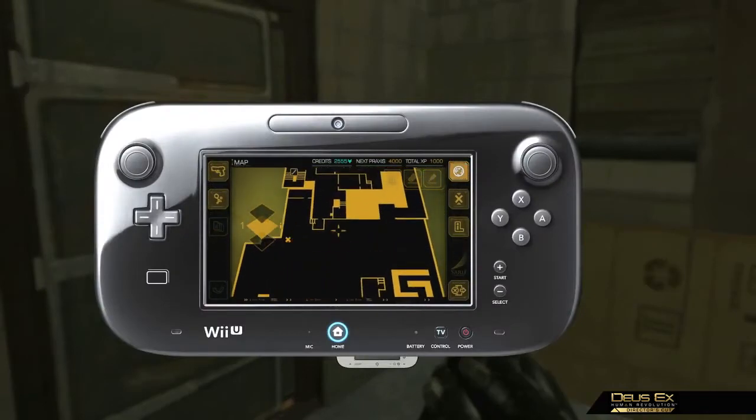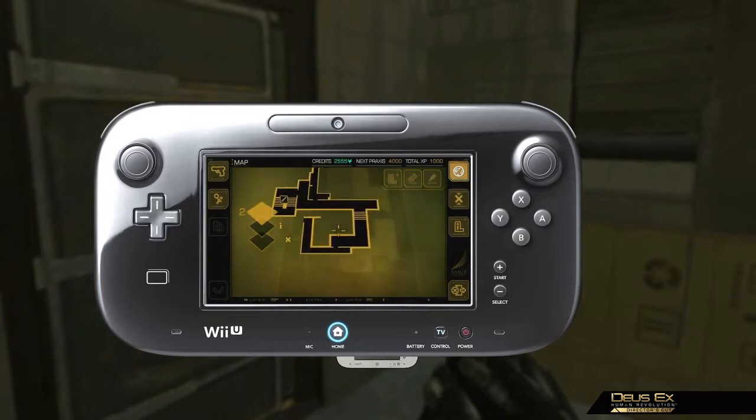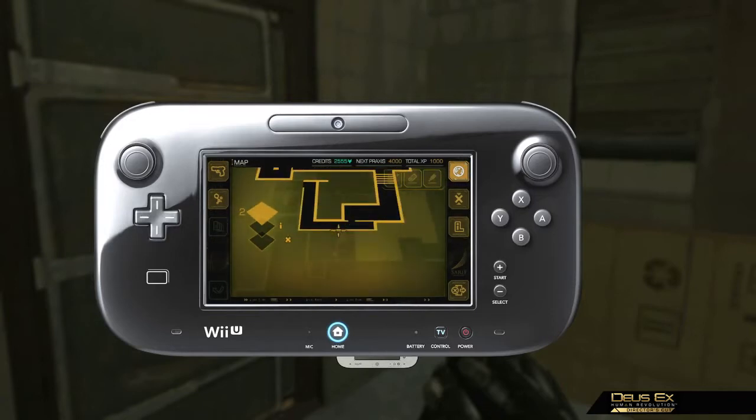The map editor option can be used to strategically work your way through hostile territory. Editing your route will automatically be displayed on your radar to help guide you.